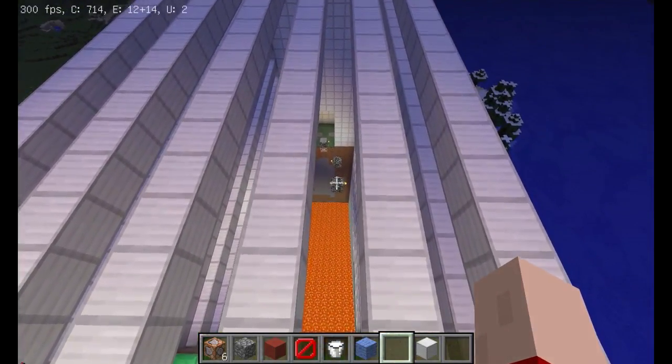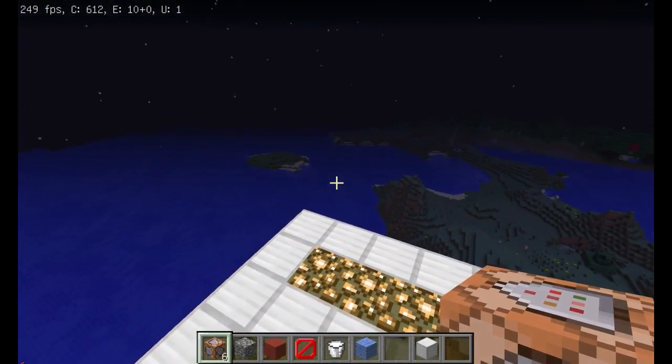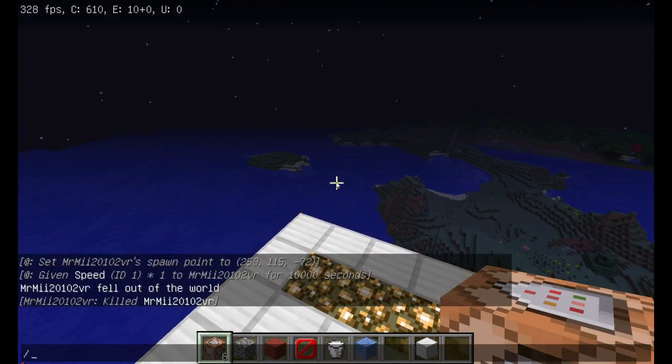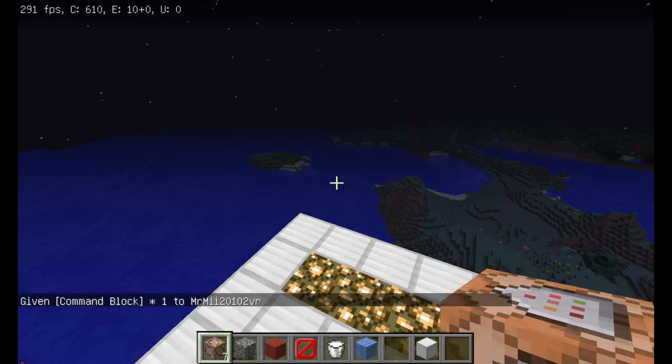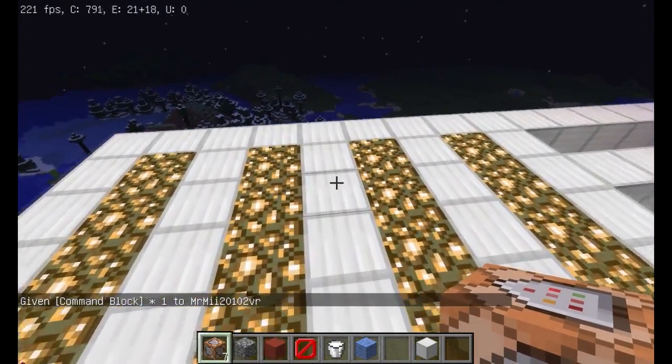If you're in a single player world with cheats, you have to give yourself a command block because stuff like this does not work in the chat bar. To give yourself a command block, do slash give at player — or at yourself — minecraft:command_block. Because six command blocks isn't enough, you know? You never have too much power.